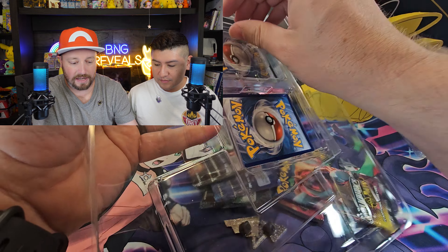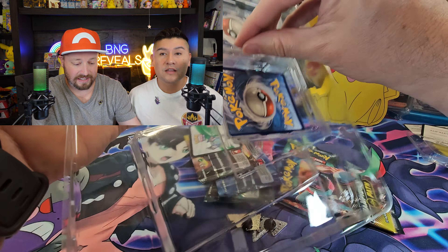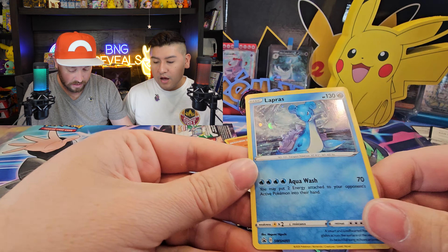We are still on the hunt to find the Charizard V shiny card from Champion's Path, and we're going to continue with the Surchester Pin Premium Collection box. I'm B and I'm G, and let's open this now.